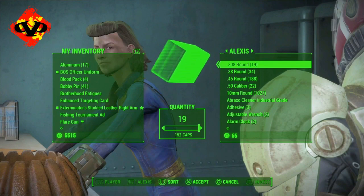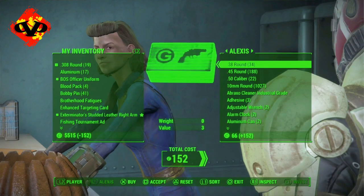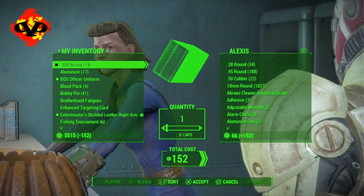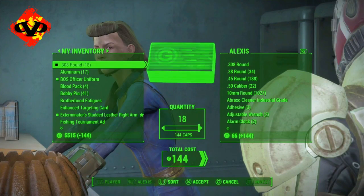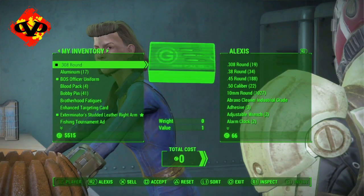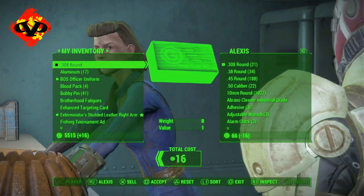I'll do the .308. I bought all of it, and then you're going to sell one of it back. So I'll sell one, and then you sell the rest of it. When you do this, there's going to be one that glitches and that's going to be able to be resold over and over and over again.